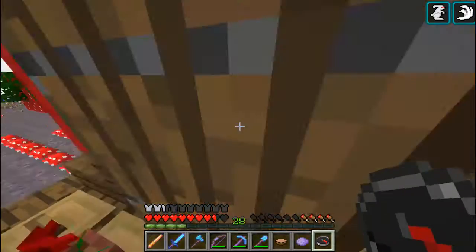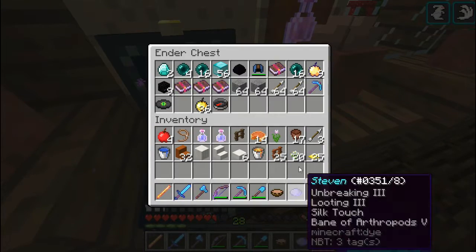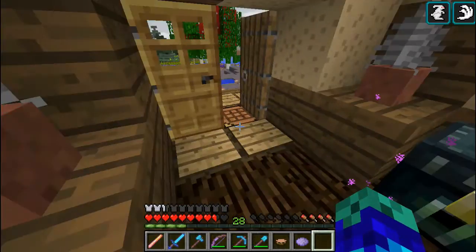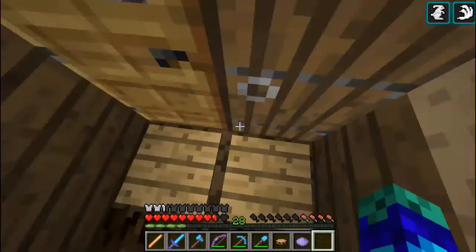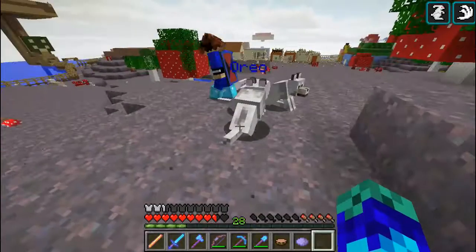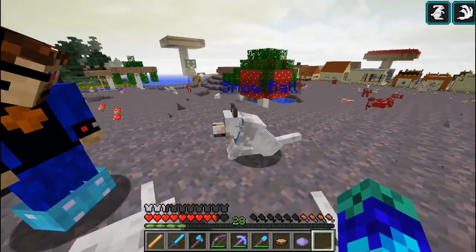Well now I've got something I want to store in my ender chest. There we go — for the ender wyvern and his dragon eggshell. Oh my doggies! Hello! Oreo, T-bone, citrus, and snowball.